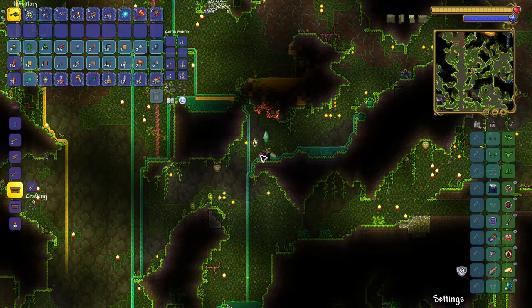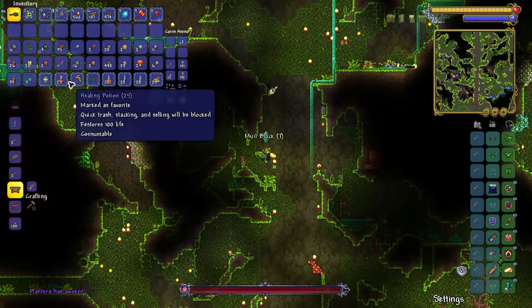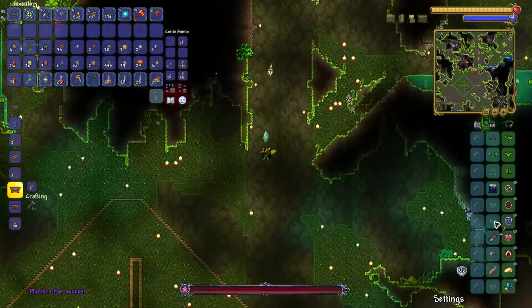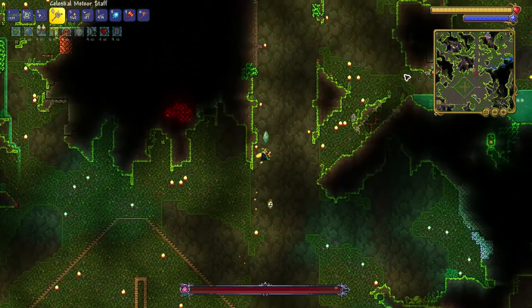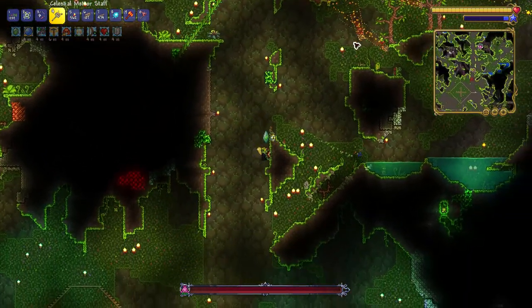I want to show you how I defeated Plantera for the first time. I made a specific arena where I can kite her in circles during phase 1. It goes in circles using wooden platforms, and then I have a hole for phase 2 made with dynamite from the surface.